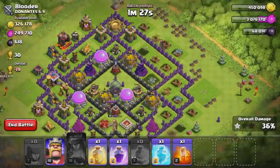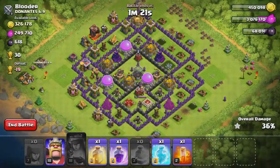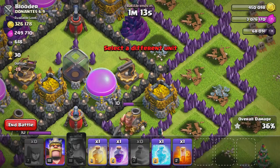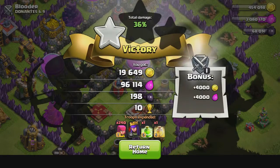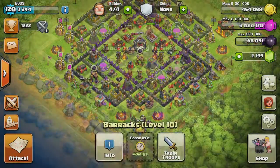That was the first attack. As you can see, we took out most of the buildings on the outside but we didn't get to the middle. The expo just got done — if we would have had a little bit more archers we probably would have got to that gold storage. But other than that, we did get that one star because the Town Hall was on the outside. Let's go ahead and make some more archers and see if we can't get another attack going.